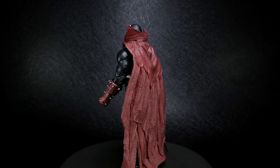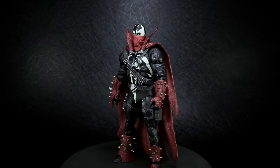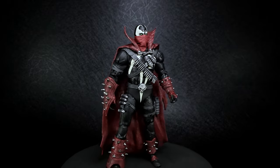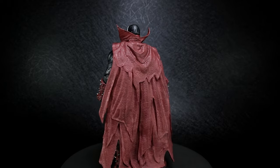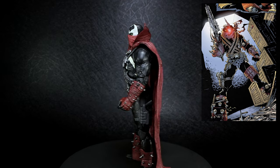Spawn, in his previous human life, was one of the US military's top soldiers and greatest assassins, proficient with all weapons. After being sent to Hell and churned into a Hellspawn, Spawn learns that if he uses up all of his necroplasm power, he gets sent back to Hell. Since Spawn still retains his skill and knowledge of weaponry from his past life, he equips himself with all sorts of weapons to attack his enemies, instead of using up all of his necroplasm power.